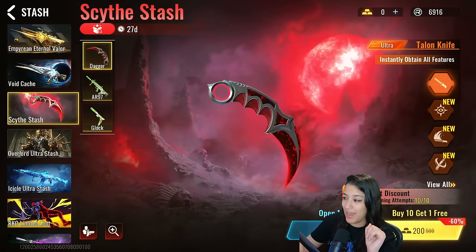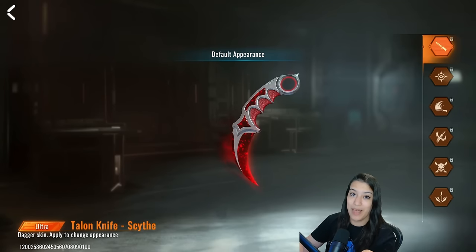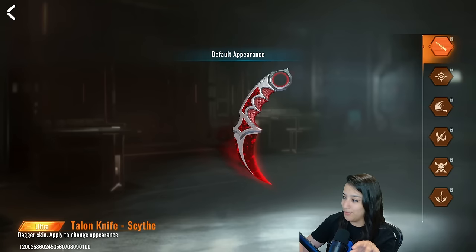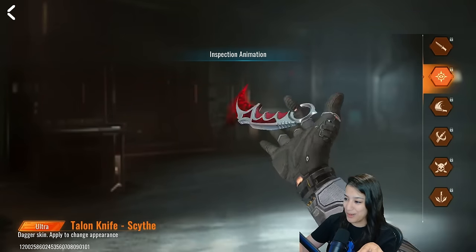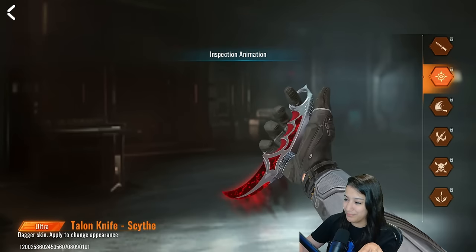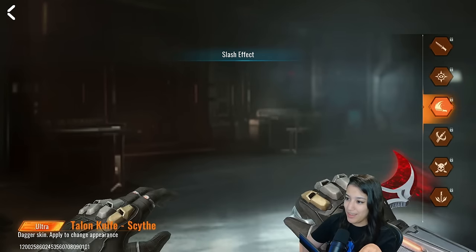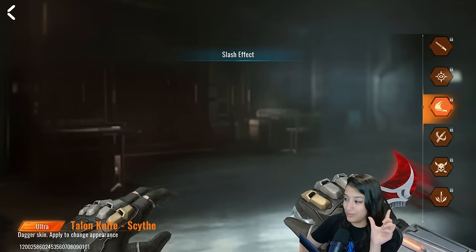So we have the Talon knife stash, let's have a look. This is actually what it looks like — it has a black and red theme going on, animated, and there is some kind of smoky effect coming off of it. This is the inspection animation, very smooth, I really like that. We also have the slash effect with the slash sound effect as well, very nice.